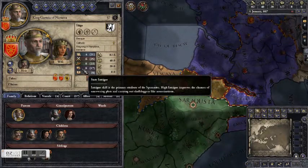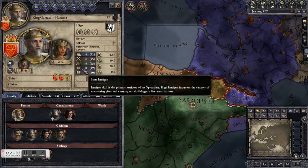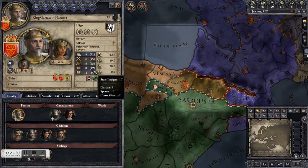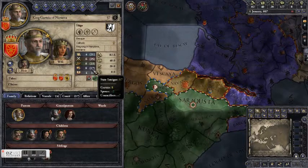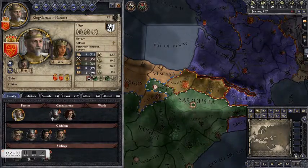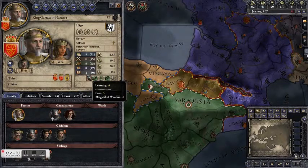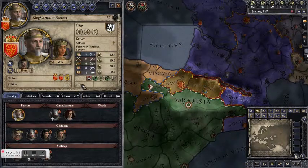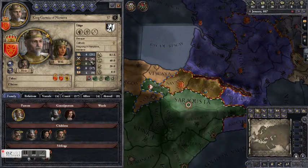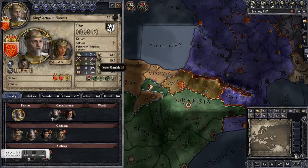Next up is intrigue. Intrigue is used to both initiate and defend against various plots and dirty tricks. You want high intrigue because if you don't, you could potentially get assassinated by your underlings. It also helps you arrest people and assassinate them if you want to. Learning is the final skill — it's mostly useful for technological advancement, but if your character is a court chaplain, they can use it to do various religious tasks like converting heathens and the like. With skills, a rating of eight or higher is considered acceptable, and a rating of seven or lower is considered poor. So García has a couple of decent skills — stewardship and intrigue — but he's pretty mediocre as a ruler.